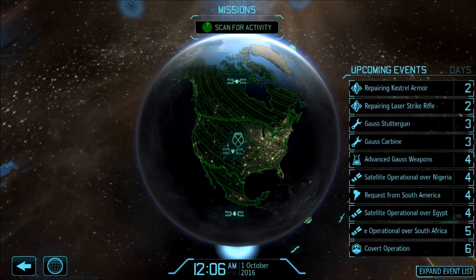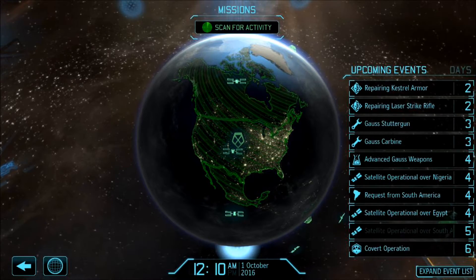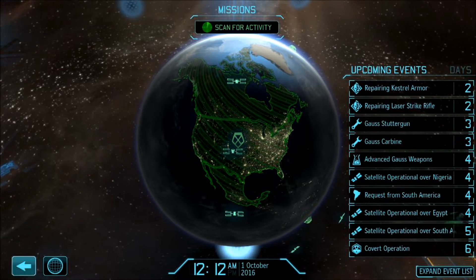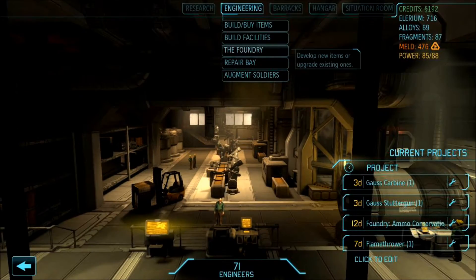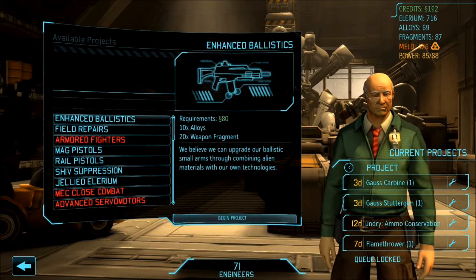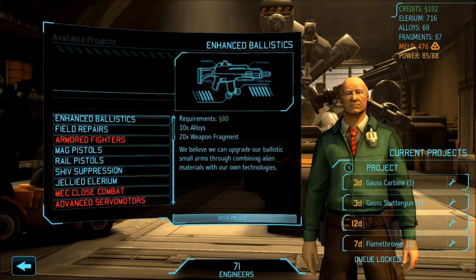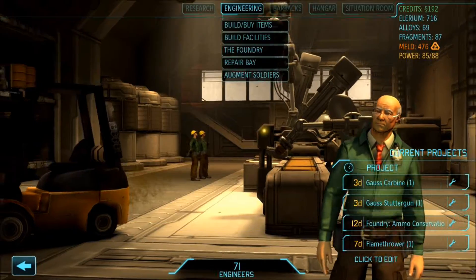We just did the council report, so we have a covert operation to do in six days. We might get there. We got a whole bunch of money, so we went to the foundry and we're getting ammo conservation, which is just going to be super, super good for us. I'm happy with that.